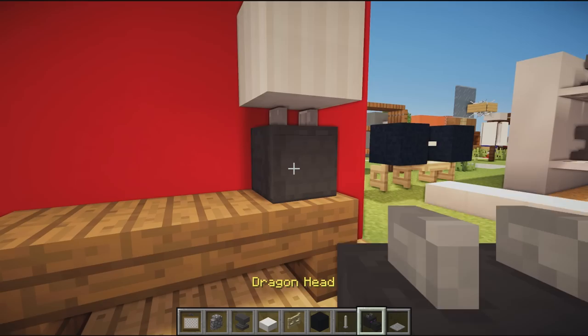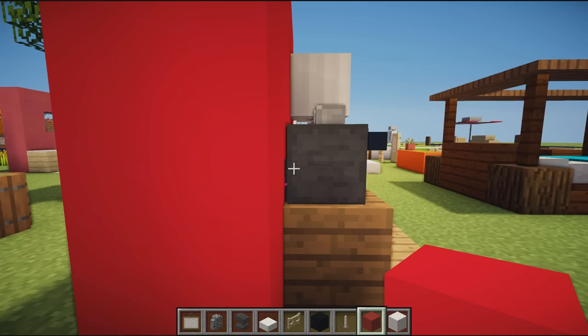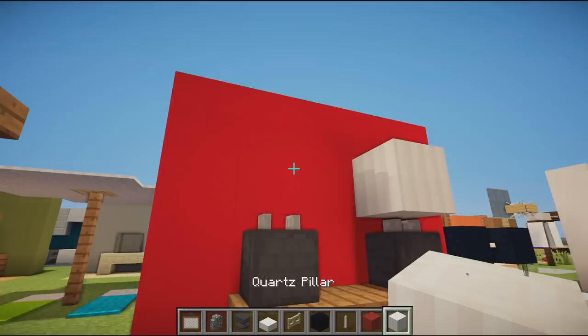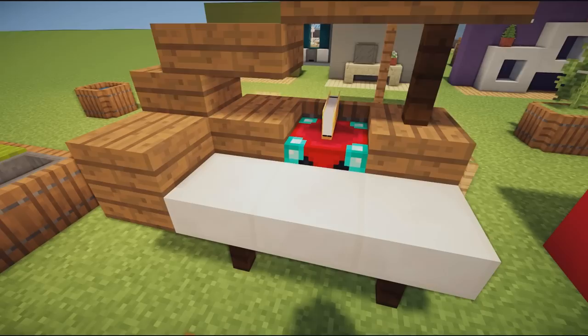Next up we have an awesome lamp design using a dragon head and a quartz pillar. You turn around and place your dragon head into the wall, then place your wall block back so it looks like wires connecting. You can place any block on top, then place the quartz pillar and it creates an awesome lampshade design.